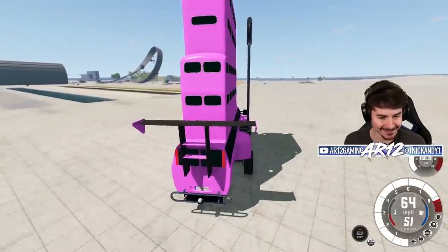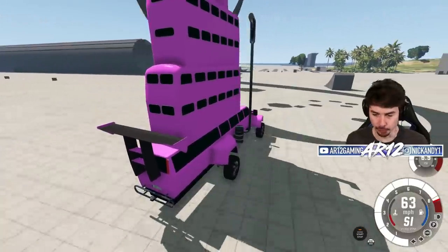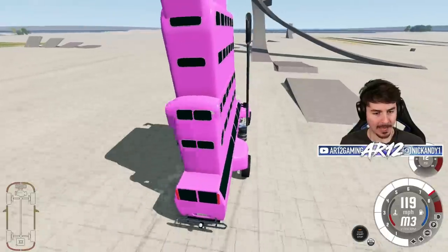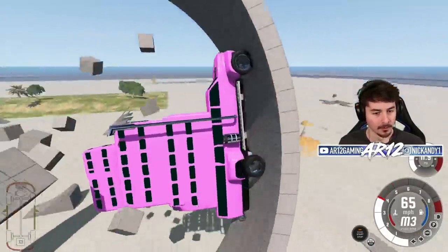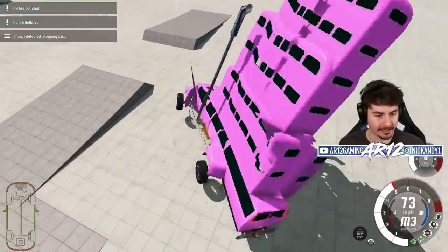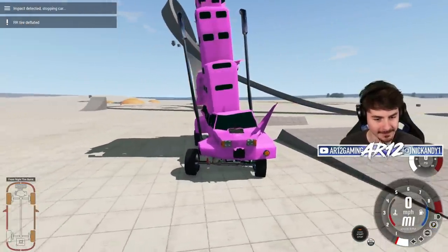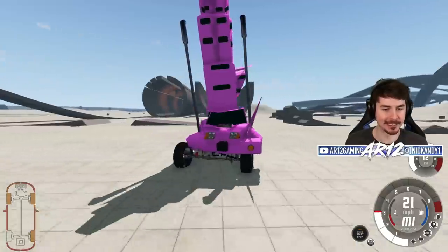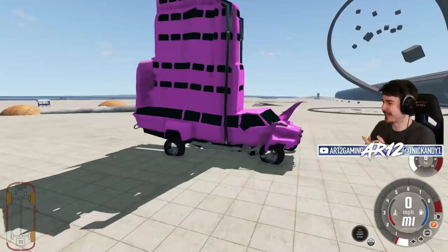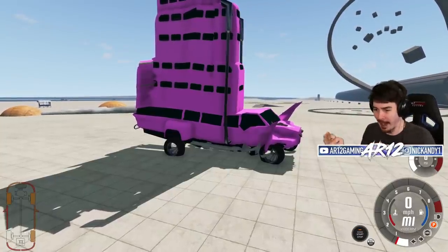No way. Look at this — that's a wall tap. Oh my god. You are joking me. Come on, Pam. Oh my god, Pam's a rocket ship. Let's go! Land it, land it. Pam has become the leaning tower of Pisa. How do I fail at failing? We set out to build the worst car we could and somehow it works.